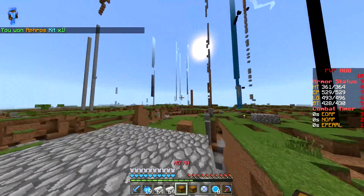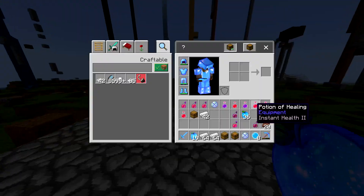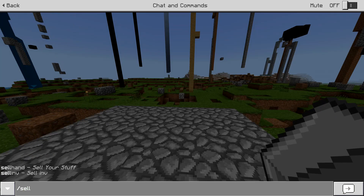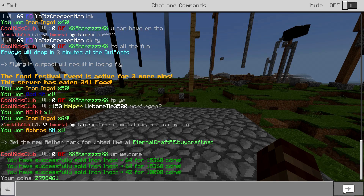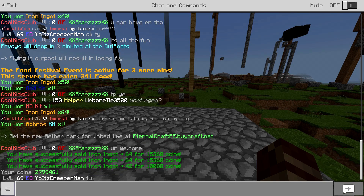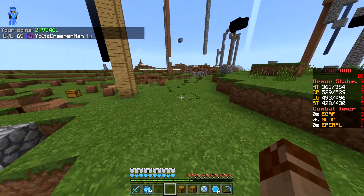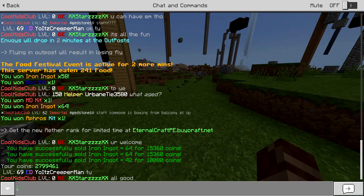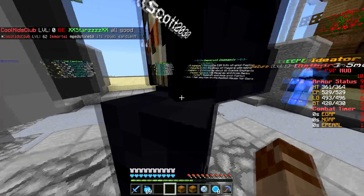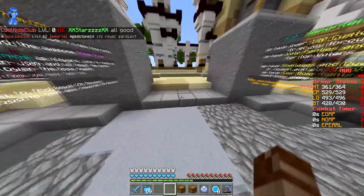We'll sell all the iron here, which should get us a lot more coins. Checking our slash balance - we're at pretty much 2.8 mil, which is actually so crazy. I think we're honestly just going to level up a whole bunch, but first we're going to go to slash spawn so we can open up our crate keys while we do this, and maybe get some more money for leveling up. There are people at level 62 and stuff - wow.